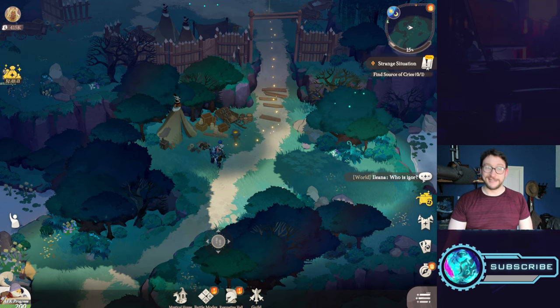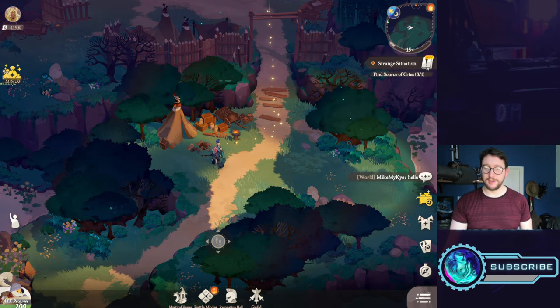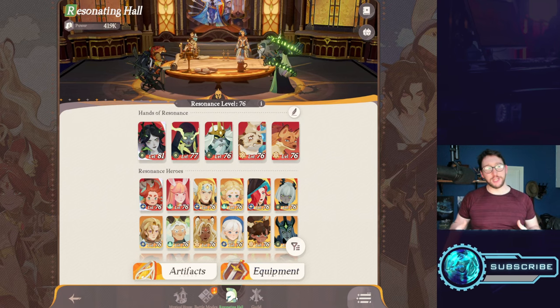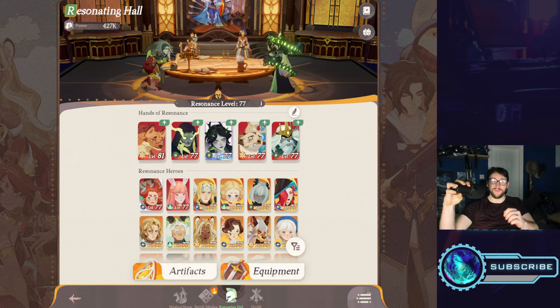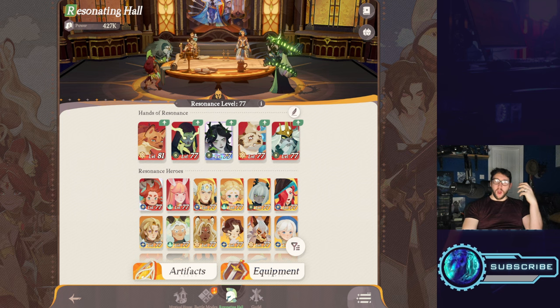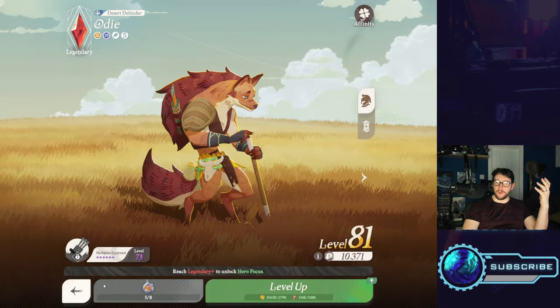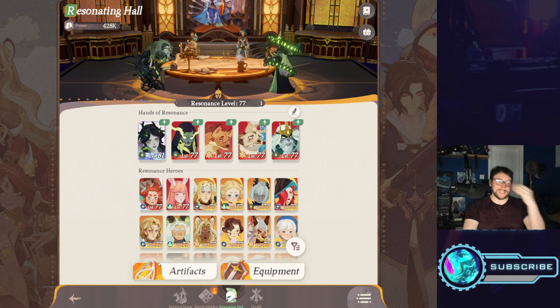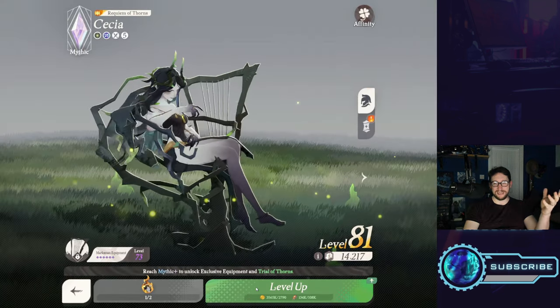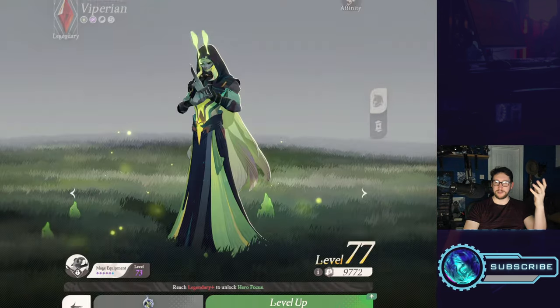Let's talk about some basics of team building and synergies, starting with the resonance hall. The resonance hall is where you'll house most of your heroes. I recommend leveling everything up evenly — you can't go more than 10 levels above your resonance level. So level up your heroes evenly rather than spiking one too high. Your resonance hall passively levels up your entire collection based on your lowest-level hero in the hall.